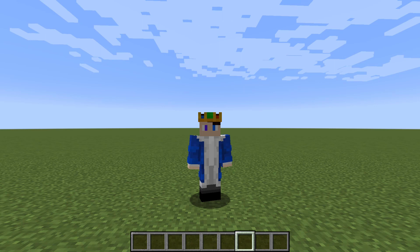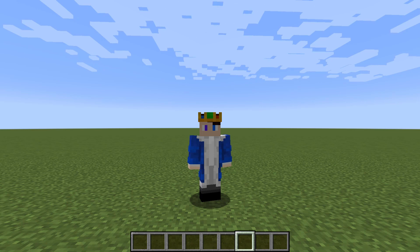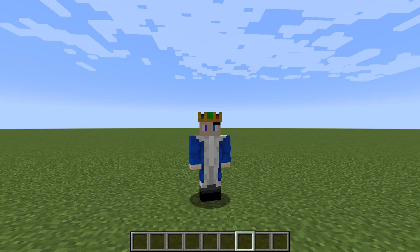Then you could use commands to escape. Even with commands, you might be thinking you can just TP out. But this uses no command blocks, no mods, totally vanilla Minecraft — doesn't even use any commands like TP to yourself. All you need is a little cell.